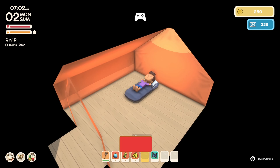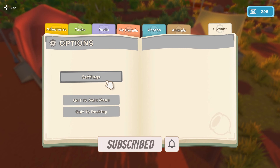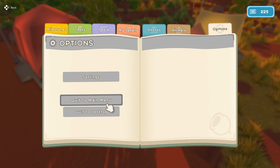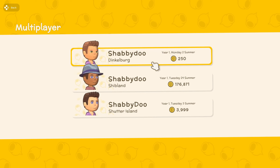We lay down and call it a day. Now that we've awoken, go to the menu and quit to the main menu. Remember, the day saves when you sleep — it doesn't save at any other time. So now you would go to the main menu and then go to multiplayer.